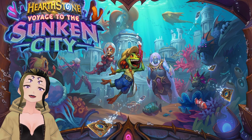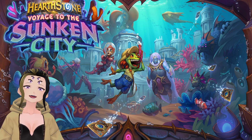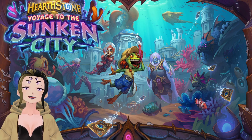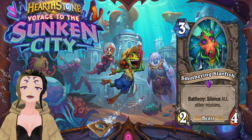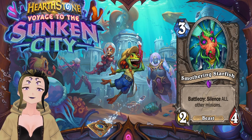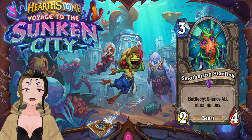Hey, it's Webs here with Day 10 of the new cards revealed for Voyage to the Sunken City, the new Hearthstone set. This starts off with a card that supports Silence Priest, a favorite of mine. The first card is Smothering Starfish, a 3-cost neutral minion with 2 attack and 4 HP. Its battlecry silences all other minions, and it is a beast.